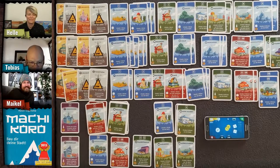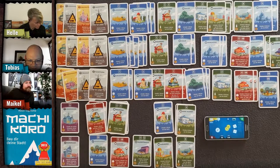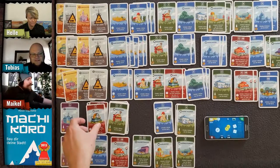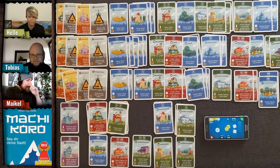Tobias has a double, so he can roll again. He buys a café first for two coins.